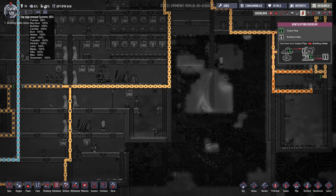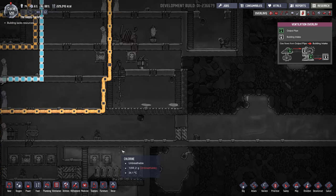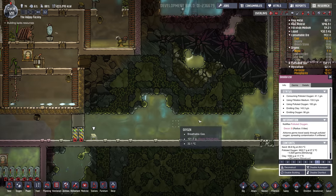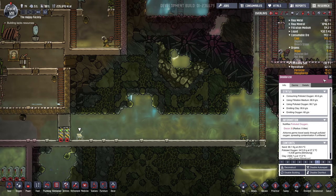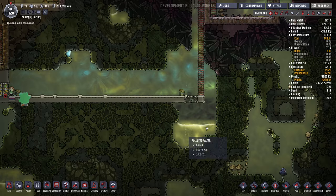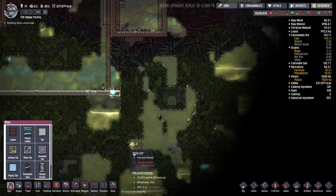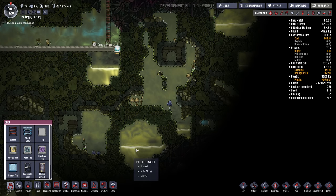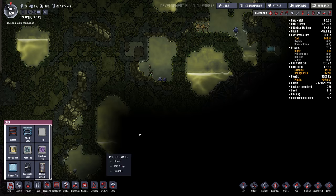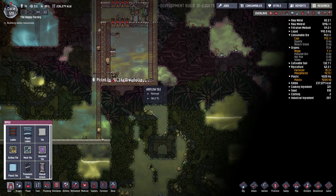Digging into that slime made Frankie a little bit ill, but I think he'll be okay. I had to put in some deodorizers just to clear out all this nasty air. I should probably seal this. There's some polluted water here we could accumulate if we ever need to — here, here, and here. We could make a giant pool down here if we need more, but I think this will start to build up.